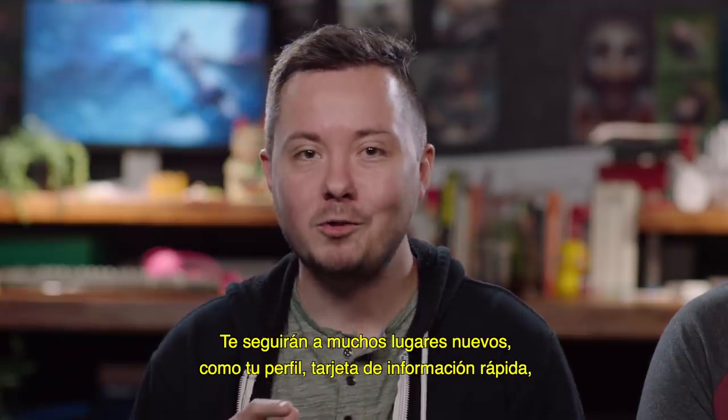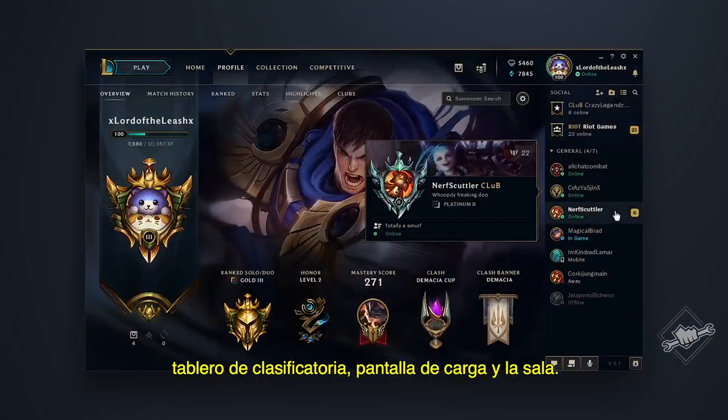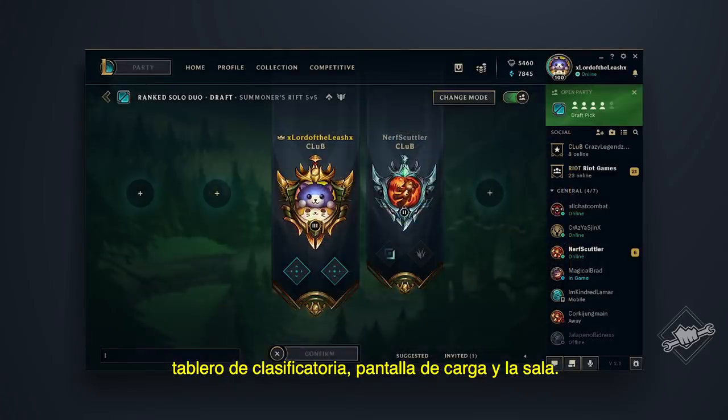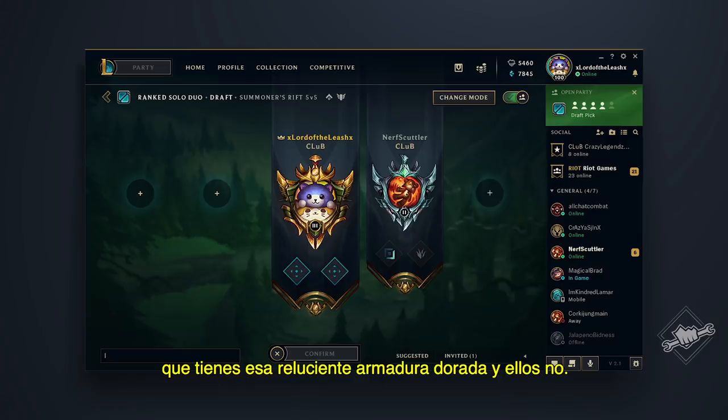They're going to follow you to a bunch of new places, including your profile, hover card, rank dashboard, loading screen, and lobby. Now, you'll always be able to remind your friends that you've got that shiny gold armor, and they don't.